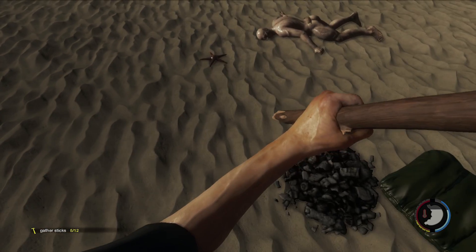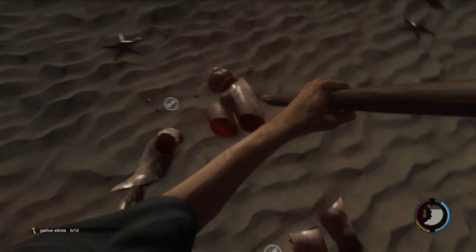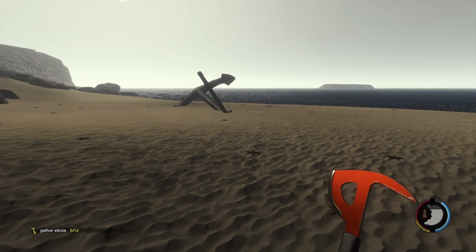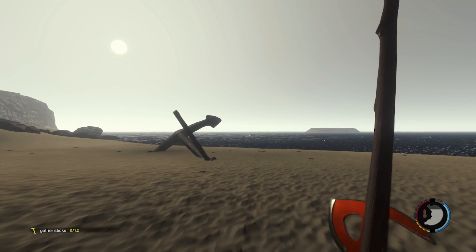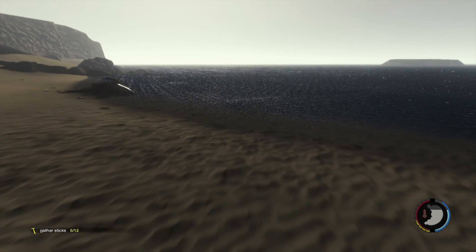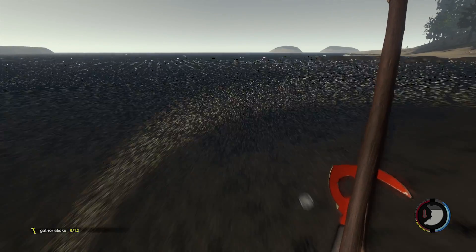A spear — this is good. We can spear fish now. Some more booze. Let's see if we can see some fish down here. Man, this water is messed up.